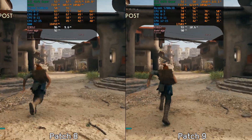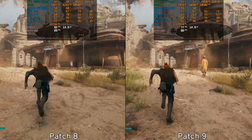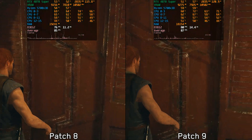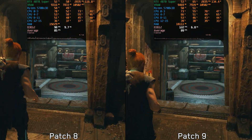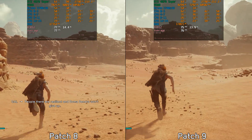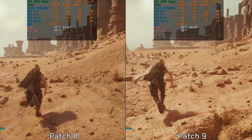But what about the game's most significant issue, which is the traversal stutter? Here in Koboh, running the game at 1440p using ultra performance DLSS to create a CPU-limited scenario, we can see that this new patch has significantly reduced the amount of traversal stuttering. While some spikes remain, overall the frame time stability is much better with patch 9 compared to the previous one, despite the fact that CPU performance hasn't improved much in terms of average FPS. In Jedha where the game is GPU-limited, there isn't a significant difference in average FPS between patch 8 and patch 9, but the frame time graph is more stable with the new patch. Additionally, patch 9 shows increased VRAM usage compared to the previous version.